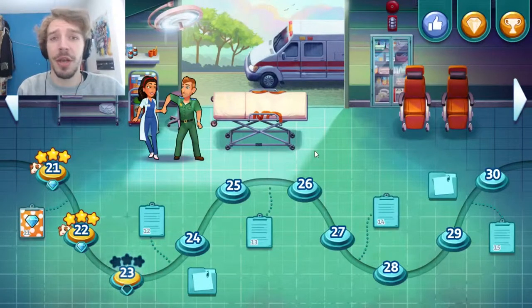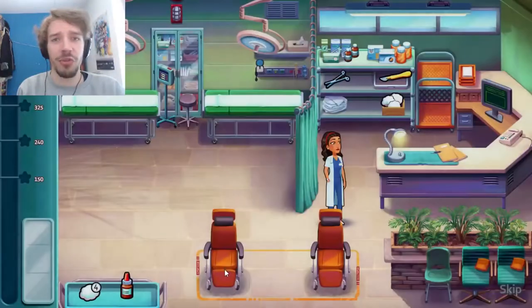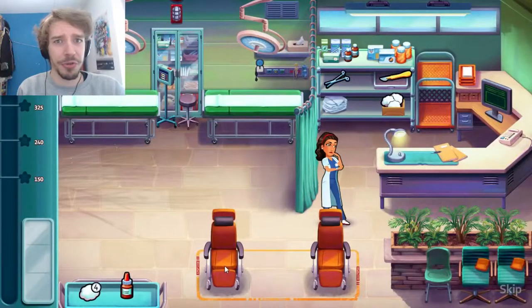Hello everyone, my name is Dutch Doomsday and welcome back to another episode of Hearts Medicine. I left you off somewhere in the beginning of the ER. We've met Sophia, we've met Joe, and we've learned that they have a relationship with each other. Daniel is also making some moves towards Allison. And now we're going to meet another character — very important — Mr. Asher. In today's challenge we administer his treatment. But first, drama.